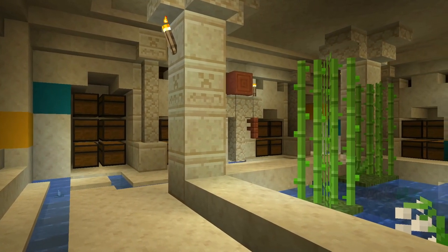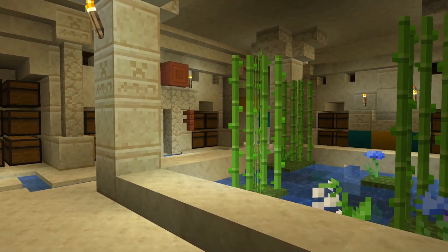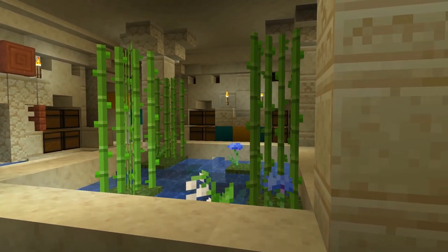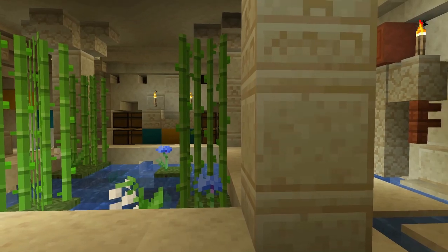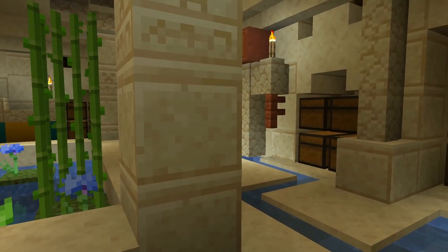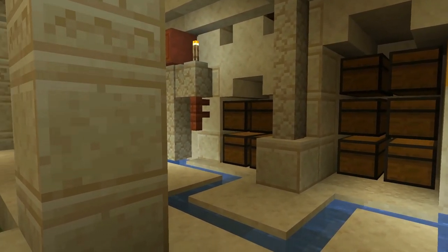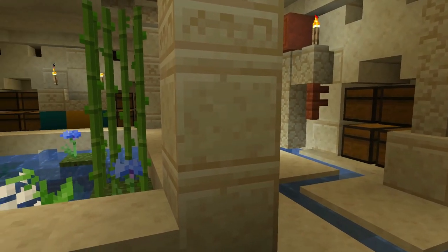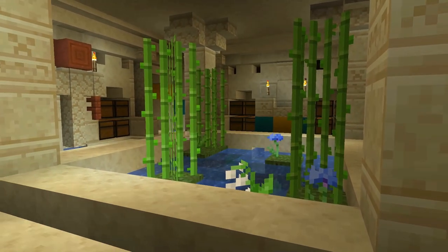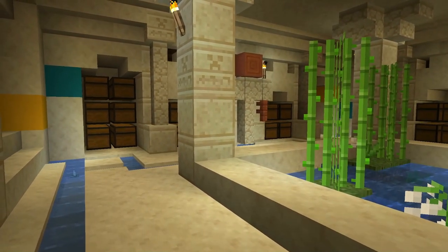For our next one — and I'm just so happy with how it turned out — it is an Egyptian style build. There is so much to cover with so many intricate little things we did to make it pop and feel different. What we eventually made it feel like is a tomb — kind of like underneath a pyramid. I could envision this being inside a pyramid build. Let's get into this Egyptian tomb style storage room, because there's so much I want to show you.